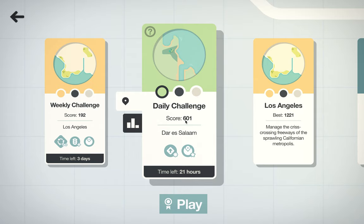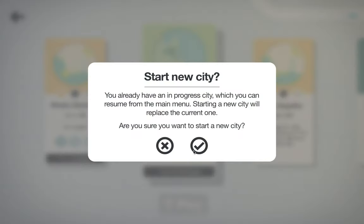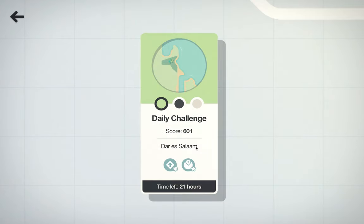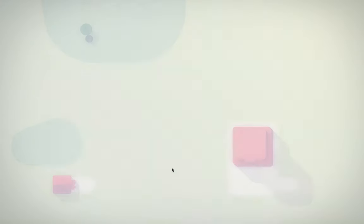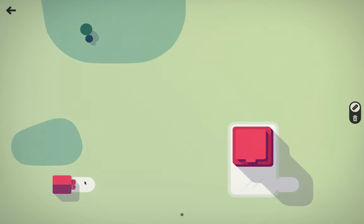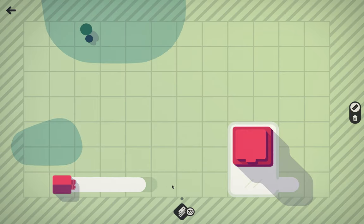Back to another day playing Mini Motorways. If you're seeing this video, I beat the high score of 601 — I just got that and immediately started recording because that last game was horrible. I'm gonna start a new city here, and this is the daily challenge today. We start with one of everything, but we're not gonna get any further upgrades, and some colors of destinations are always gonna be circles. Last time it was not red.